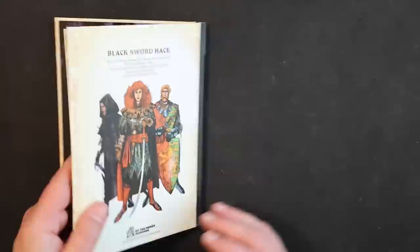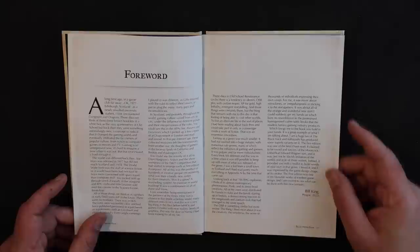The book is hardbound, digest-sized, with slick pages — about a hundred of them. It is based on sword and sorcery fiction, so we're talking Fafhrd and the Grey Mouser, Red Sonja, and of course Elric.